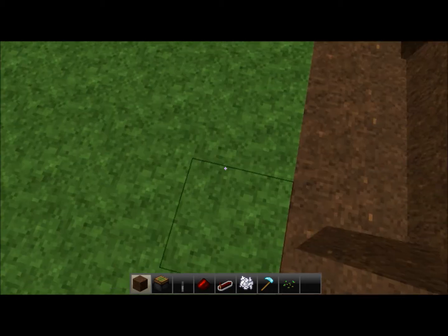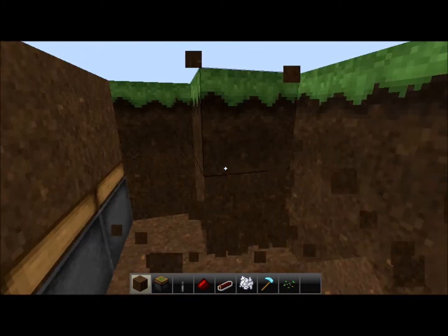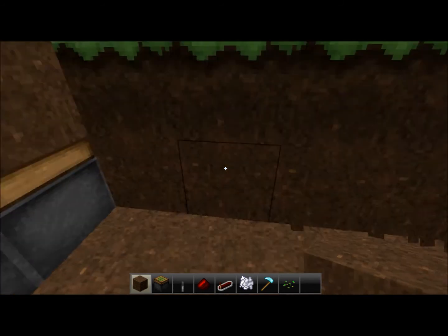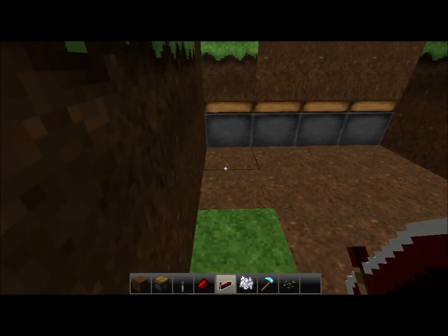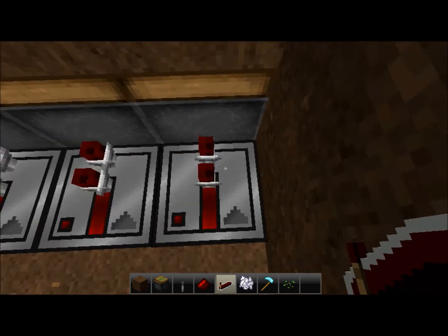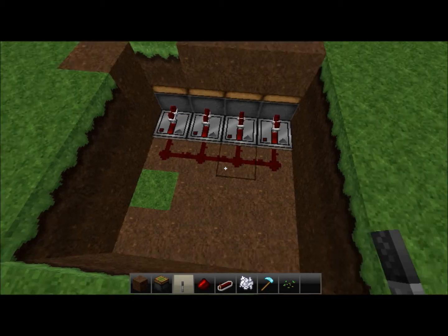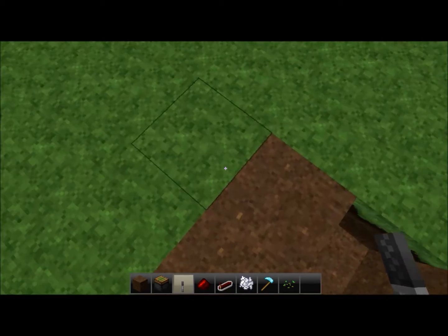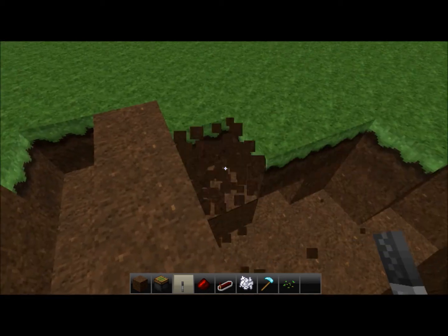Dig that out. Go next to your dirt block and dig down two for all your pistons. I would dig out a two by three or four — I do four just so I can have a little bit of extra room. Then take your redstone repeaters and place them behind each piston. You can put them on a delay tick if you want. Place redstone behind each repeater — if you were to place a lever there it would power those pistons.